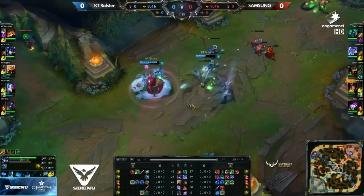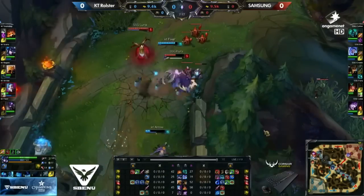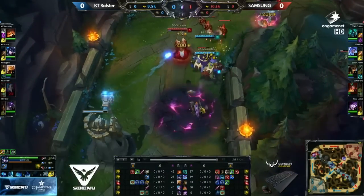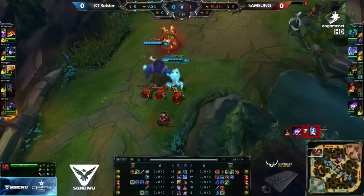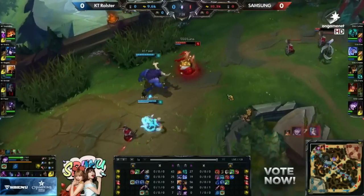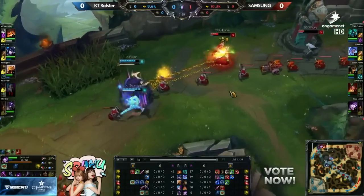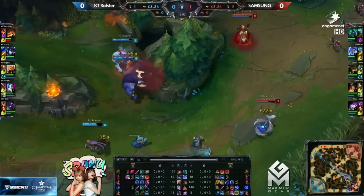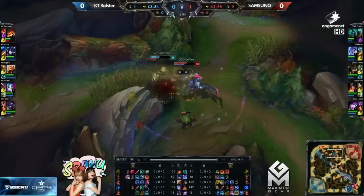KT Rolster versus Samsung Galaxy. Flash on Crown, but they're not able to catch him. He had the cleanse anyway. More damage onto Fury — you're getting low. Arrow in trouble here. Here comes Summoner, but that's first blood for Luna. Trying to back off now, Summoner chasing. We'll see if he has to burn that flash. Looks like it might be pretty close. There we go.